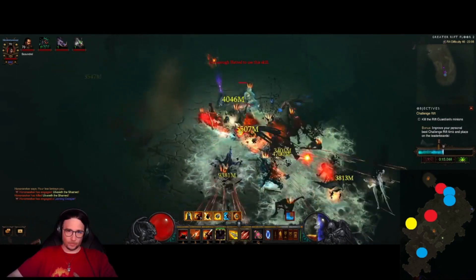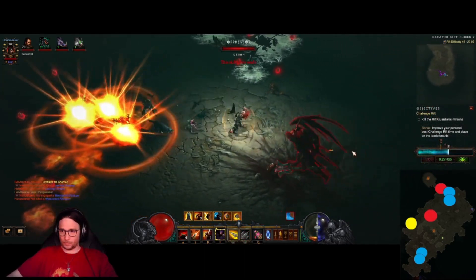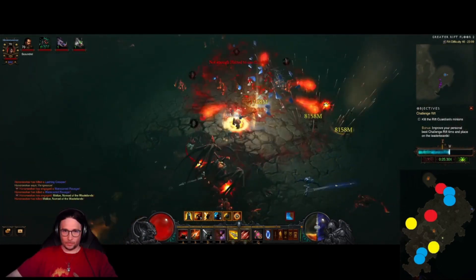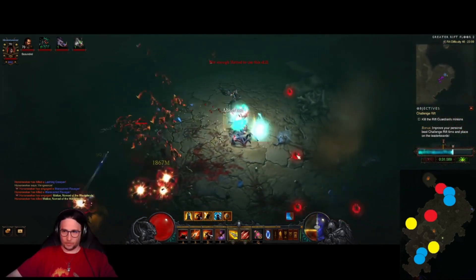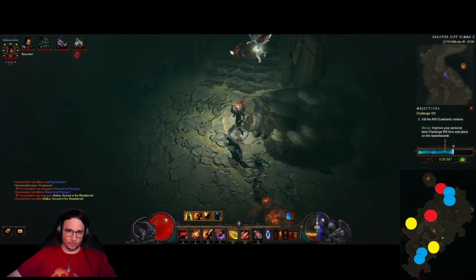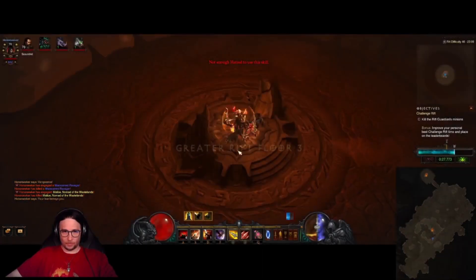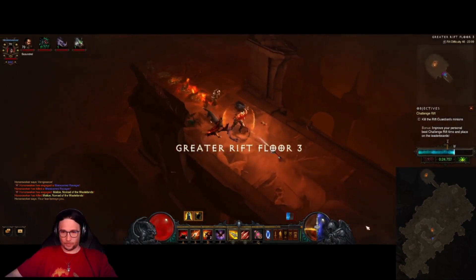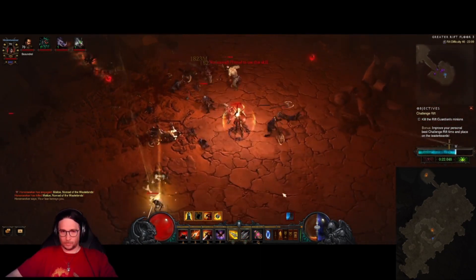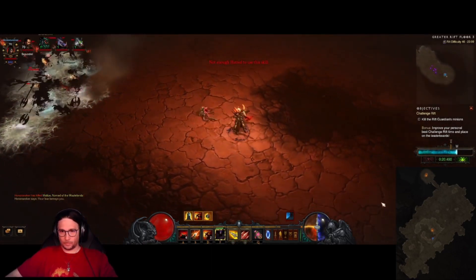Here we keep going down and find another blue pack. Put down your sentry, hit your Multi-Shot, and it will melt. We find another blue, and then another yellow — I put my sentry down, spam my Multi-Shot and Hungering Arrow, and he dies instantly. I'm already way ahead of the time I was aiming for. If you follow this path, you're going to definitely clear it and collect your free items!